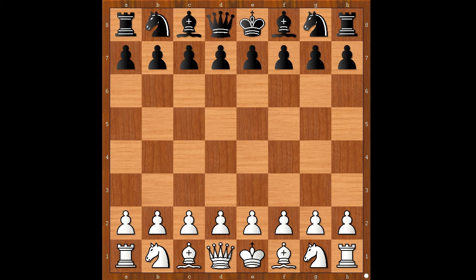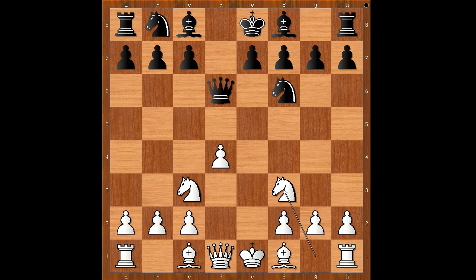Dragicevic had the white pieces and he started with e4. Batacirji played d5 — the Scandinavian Defense. e takes on d5, queen takes pawn, knight to c3 — the most played move — queen to d6, d4, knight to f6, knight to f3, bishop to g4.